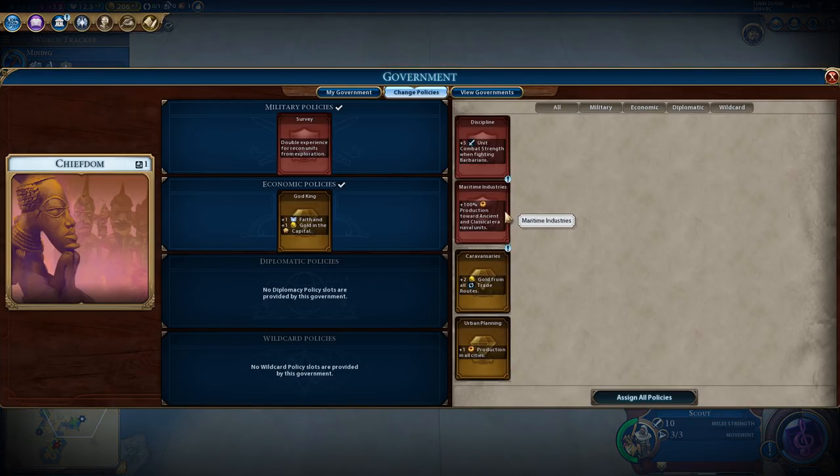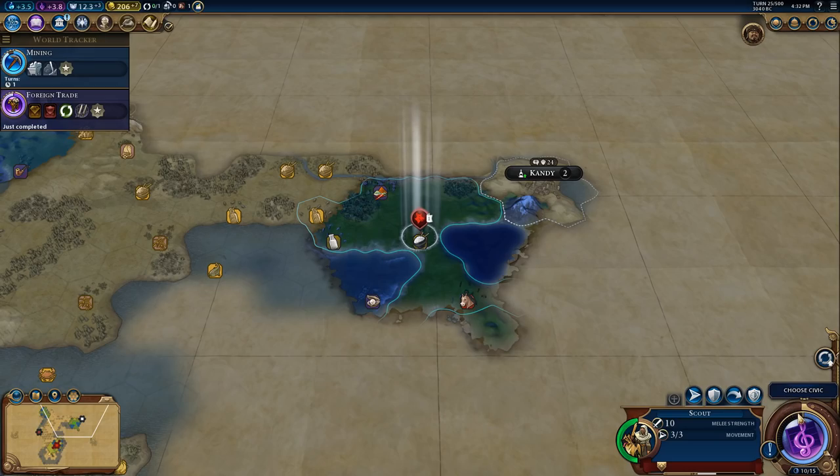Plus 100% production towards an ancient or classical era naval unit, plus two gold from all trade routes. We have neither of those, so we're going to stay with the double experience points.